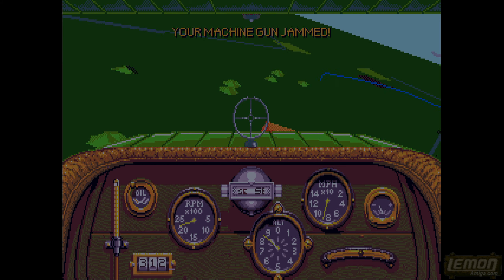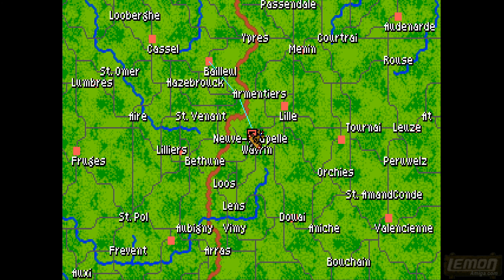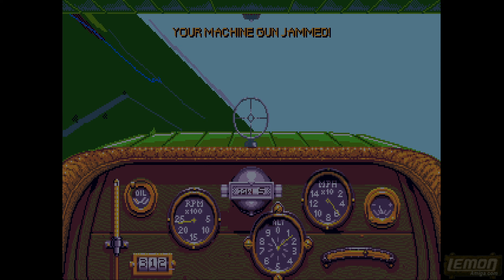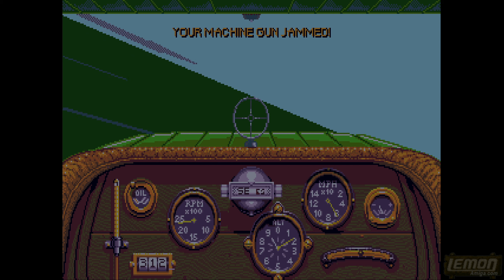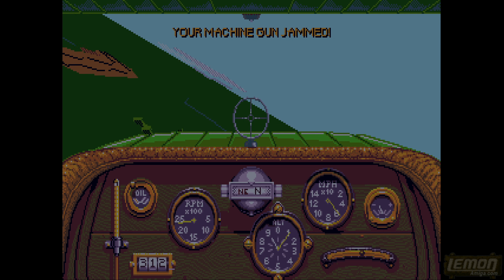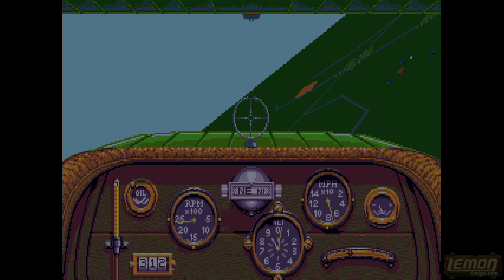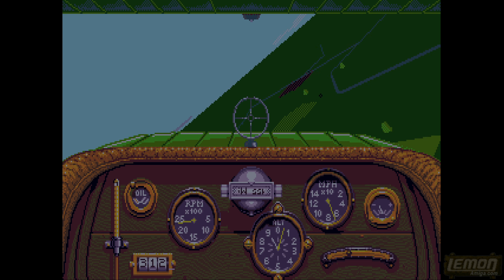Our guns have jammed - we'll be unable to fire unless we press the key to unjam them. I'm right on that target and I can't shoot because the guns are jammed. It's actually the U key - press it repeatedly and it'll eventually unjam the guns and the message will disappear.